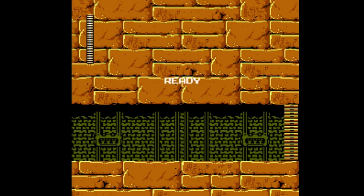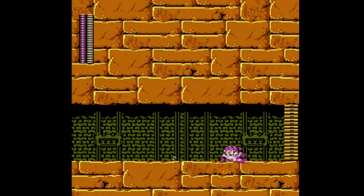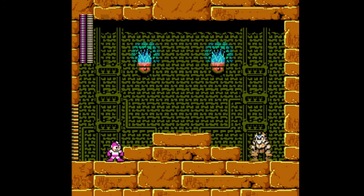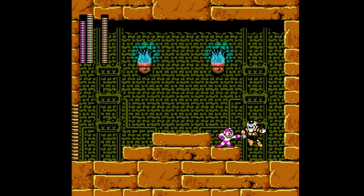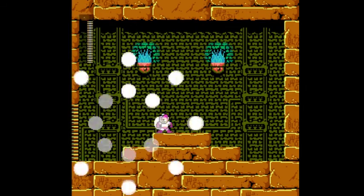His quote-unquote weakness is Flash Stopper — Bright Man's weapon. It's not like Flash Stopper from Mega Man 2; it doesn't freeze time. It stuns him. You're going to see the bright flash of light — that's the stun wearing off and Pharaoh Man being able to move again. Basically, Flash Stopper freezes him, then he starts moving again, then he's stunned again. You just shoot him with the Mega Buster after you've stunned him, because you can actually use the Mega Buster after you've frozen time — or stunned him. Just keep shooting him after you stun him. It's not technically a weakness, but you can use it like one.